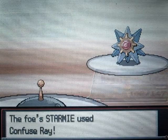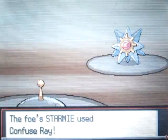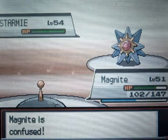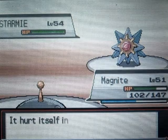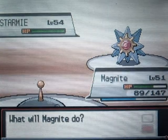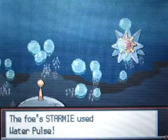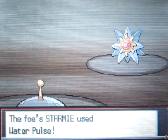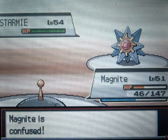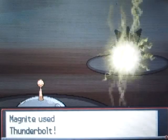I think I can kill this thing in one hit with Thunderbolt. Come on — no! Okay, I just hate confusion. I get so unlucky with confusion — each time it hits me, like seriously. Yeah, that's better. Water Pulse confuses you by like a 20% chance. Come on — yes! Perfect.